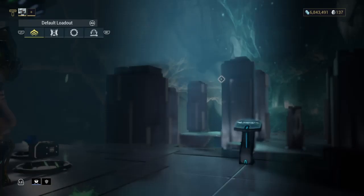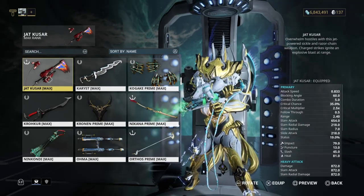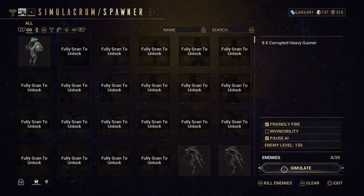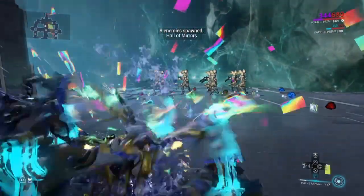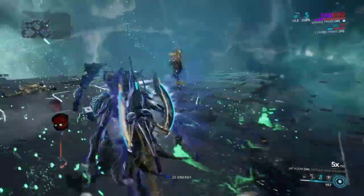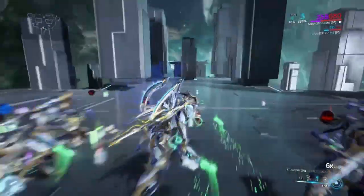I don't know what mastery this is — it doesn't tell you on the preview screen. I'm going to use Mirage again, going to melt all these once more, because it's quite a fun weapon to use. It's a Blade and Whip — pretty interesting. Look at all the numbers you're seeing, it's insane. Bear in mind that's with 358% damage on Mirage and she's not even completely maxed, and she's still insane.